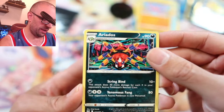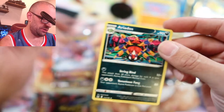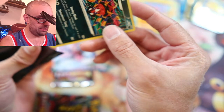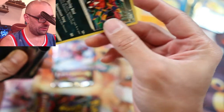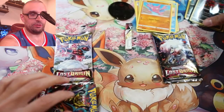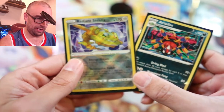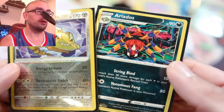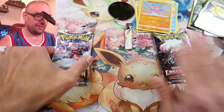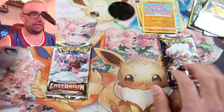The last one is in the rare area — Eelektross, so I'll put this one in a sleeve as well. It's just a rare but it still counts, right? So first pack, we got a Radiant Steelix and an Eelektross. I think we've done pretty good so far — look at that, that is awesome!